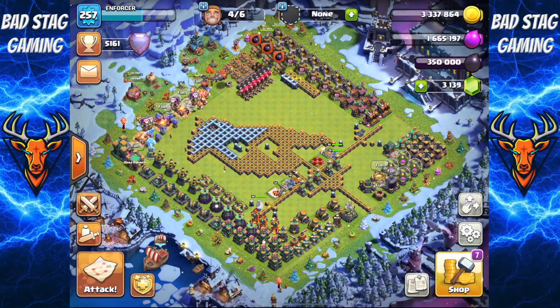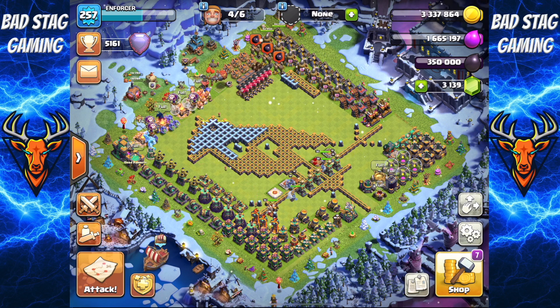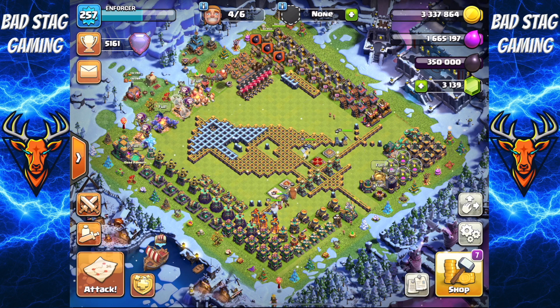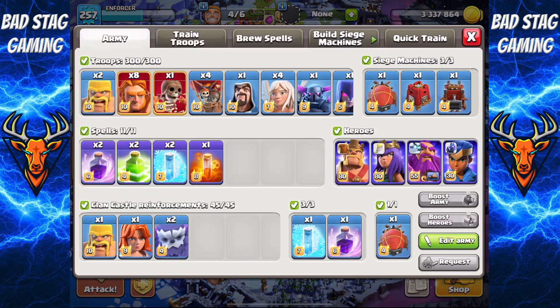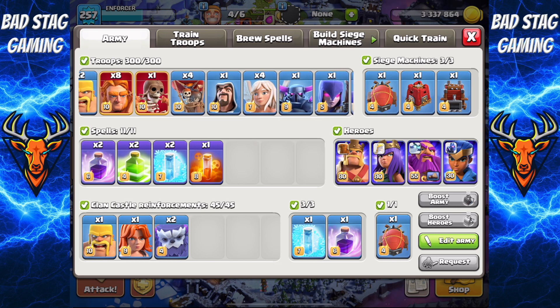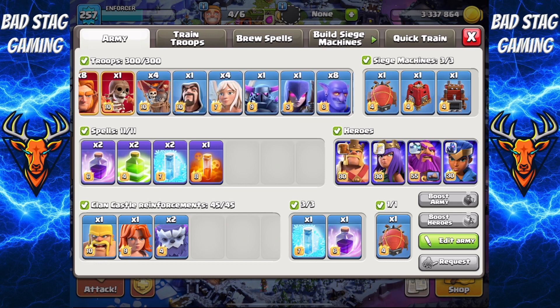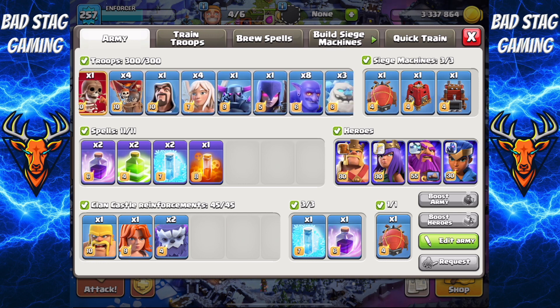Hey guys, welcome back to another video. Thanks for stopping by. Today I'm going to have a look at a great little attack that I've been using for the last couple of weeks on and off — it's all around supergiants. I haven't really used them much in the past, but I joined a clan called On Fire recently and one of their guys completely trashed my base with it. The army makeup is eight supergiants, a super wall breaker, some loons and some healers.